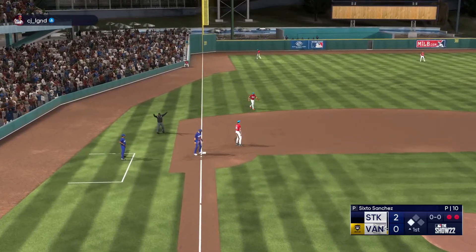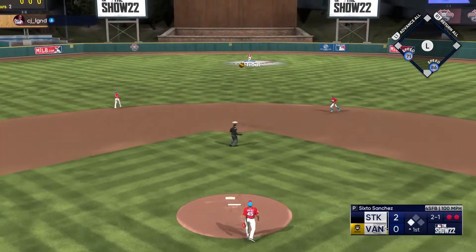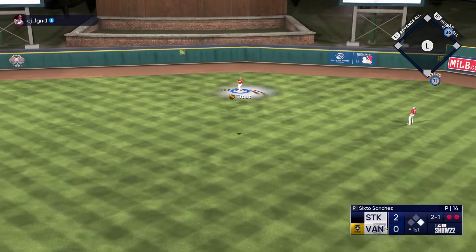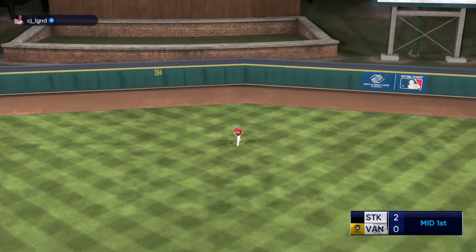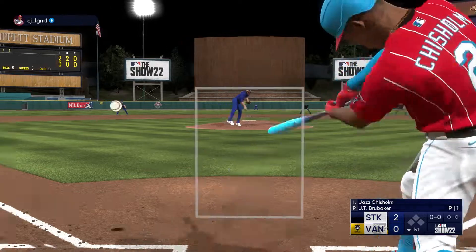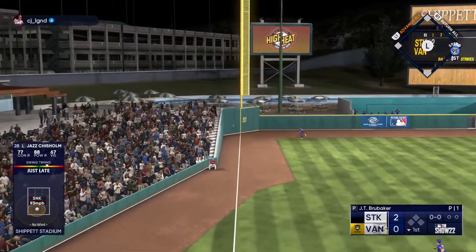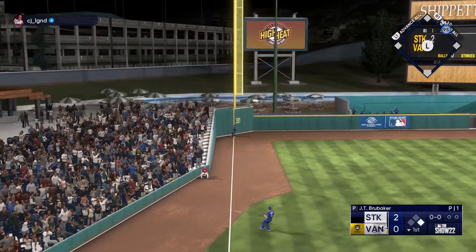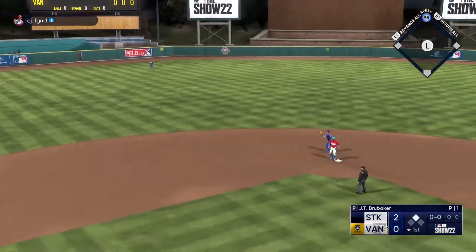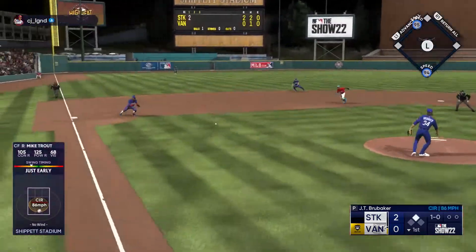Up by two, Cedric Mullins hits one to center field — Mike Trout barely has to move, we're down by two. But playing at Ship It Field against bronze pitchers, I think we'll be fine. Leading off the bottom half, Jazz Chisholm hits one to left field, gets down — Chisholm should have extra bases with his 95 speed. Jazz is there easy, not even a throw being made. Chisholm's on with a leadoff double.